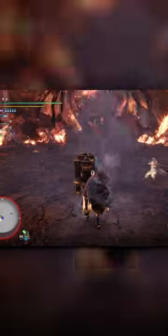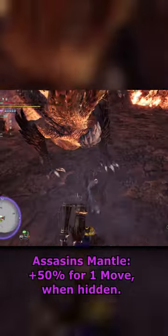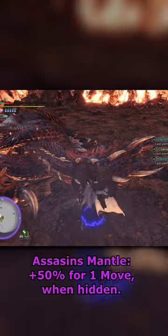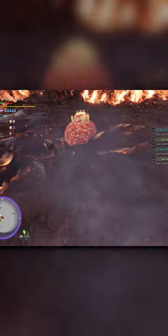I time a smoke bomb perfectly so that the moment we get hit, the map would have turned purple and the LPG guy can put him to sleep immediately. Now we are hidden and can make use of the assassin's mental, which boosts your damage by another 50%.